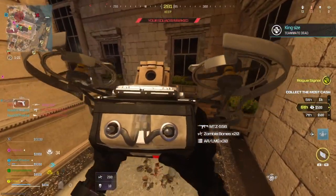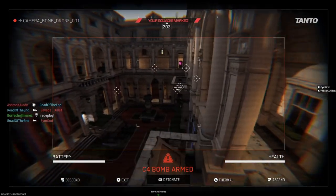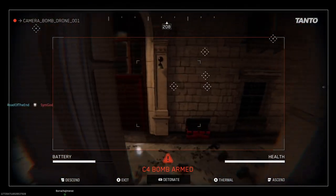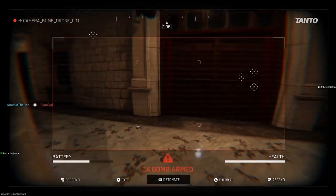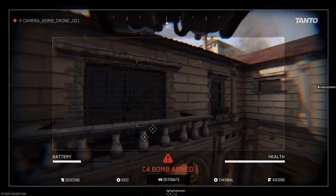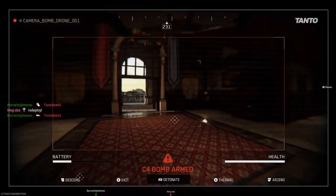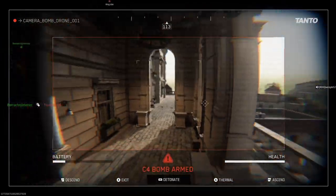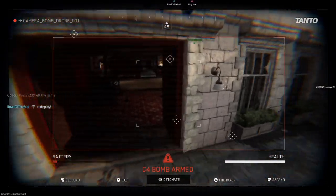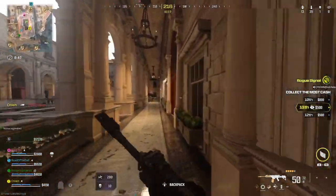Enemy soldier incoming. Your squad mates back on station — good work. You've got reinforcements inbound. We're outside the top squads, let's push harder to break in. Your squad mates redeploying — well done. Good effect on target. Hostile mosquito is online.